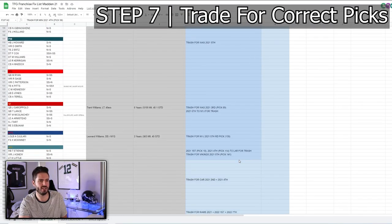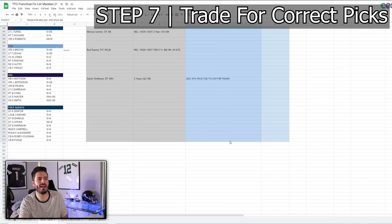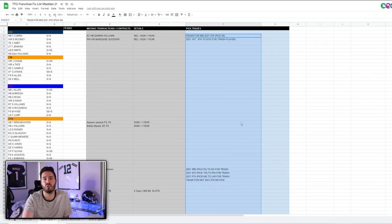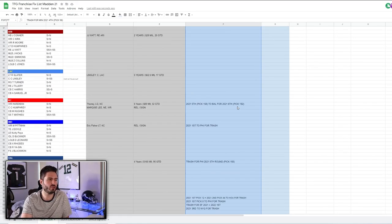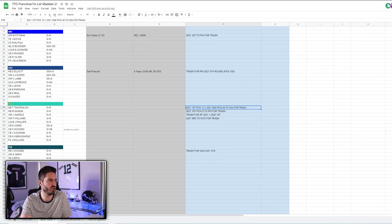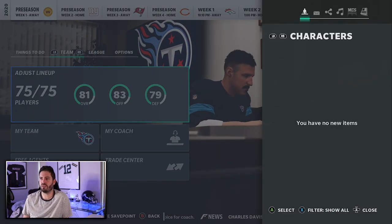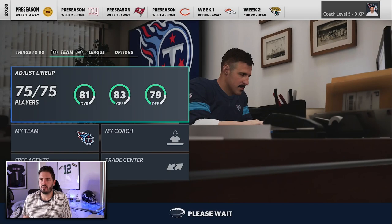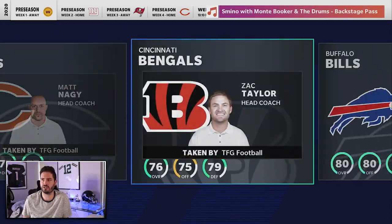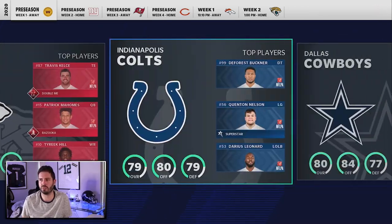Step seven is the pick trades. This is where it's very nice to have all 32 teams created, because if you're trading between two user-controlled teams it'll automatically accept the trade no matter what. Let me demonstrate one of the more complex ones — the return of Houston's picks from Miami. Pull the game back up and create both the Texans and the Dolphins. You want to create all 32 of these guys.